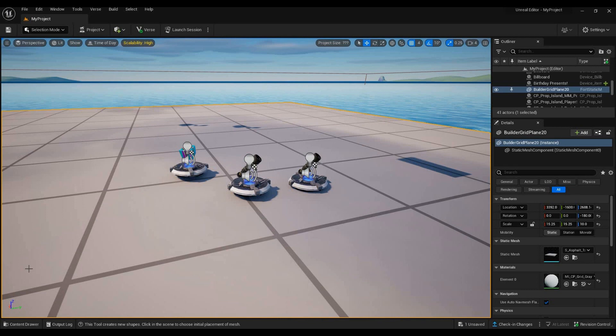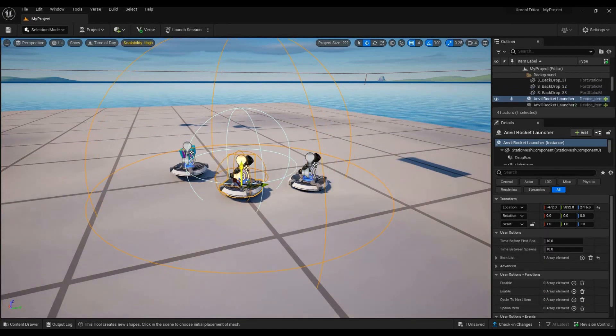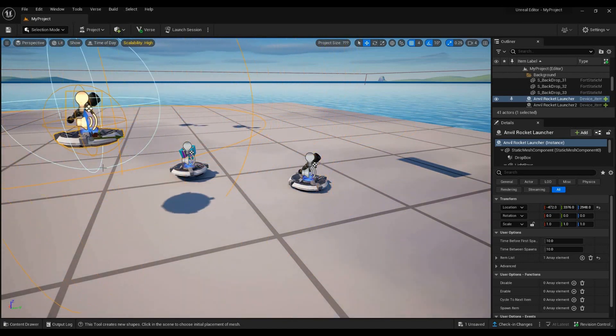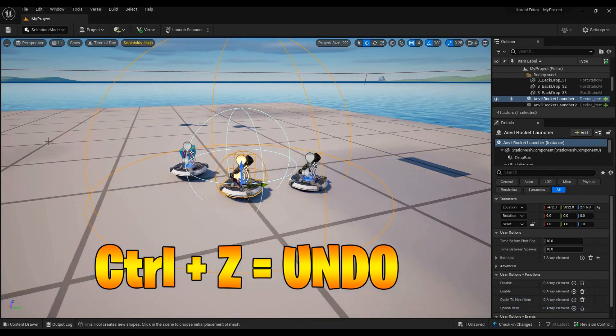This next feature is undo, which is pretty cool. For example, if you move an object somewhere and you don't like where it ended up, just press Ctrl+Z and then Ctrl+Z again and it will put it back in the same spot it was earlier. I really like this feature.